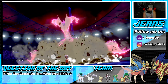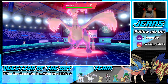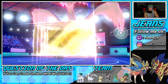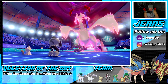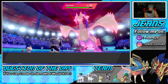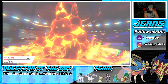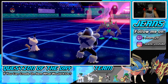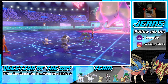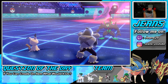Wait — can Regidrago hit through abilities? I think it might be able to. This could be bad for us. Knock Off comes out and we take off the item — it's a Weakness Policy! He's going to use Fusion Flare. He can hit through abilities — but Mimikyu eats that attack because of its bulk. Trick Room comes out. We're lowering our speed. Let's get rolling.